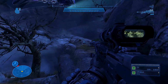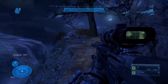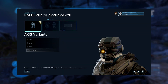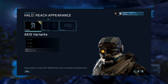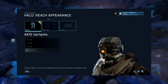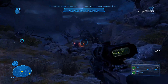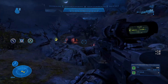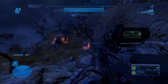So yeah guys, we got some new armor coming to Halo Reach — absolutely insane. First things first, let's start off with the helmet. We actually have the Akis, and there are quite a few different variations to look at: we got base, GRD, CBRN, and GRD/CBRN. This is the brand new helmet. It was actually featured in some pre-release screenshots for Halo Reach originally, way back in 2010. Absolutely insane.